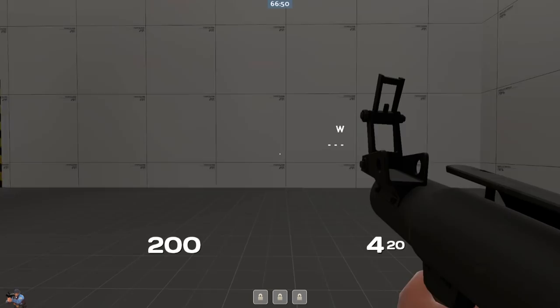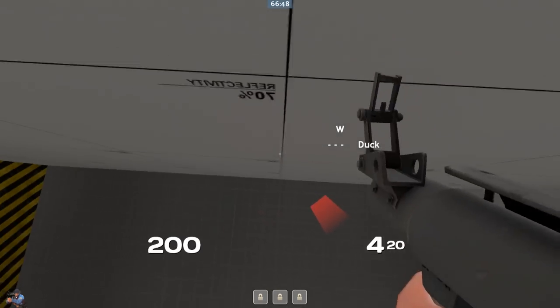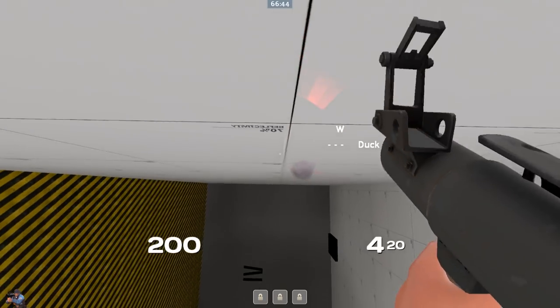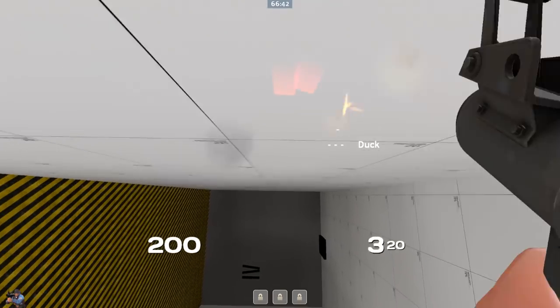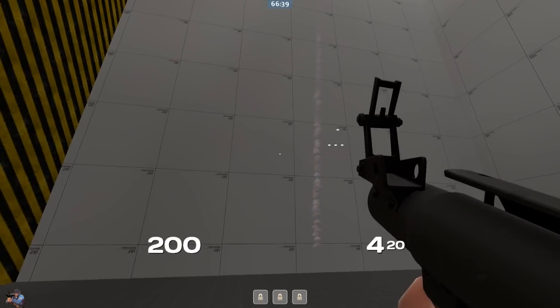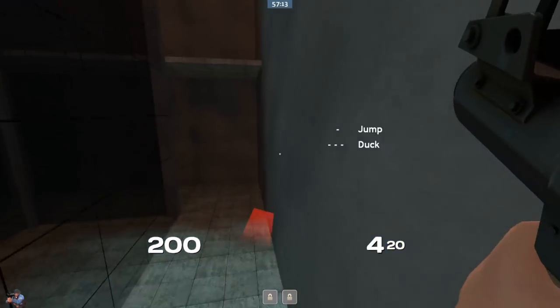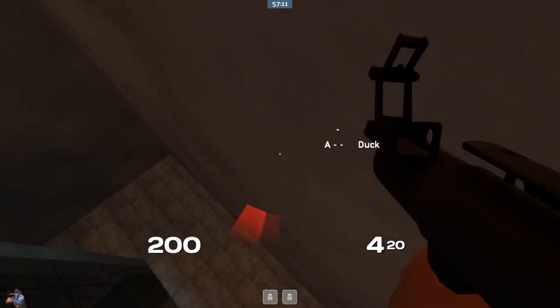The one exception to that rule is you want to use the W key so you can stay up against walls when you are climbing them. If I let go of the W key now, you'll see it bounces me far enough back that I can't continue going up the wall. So the W key is only useful for climbing walls — and also walking.